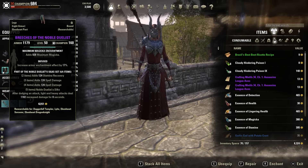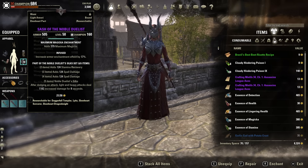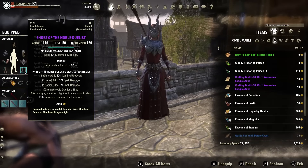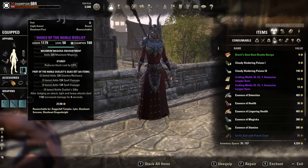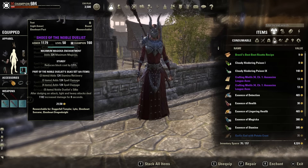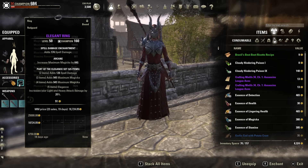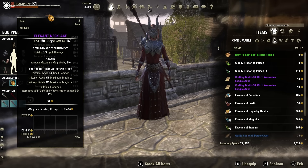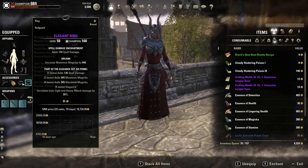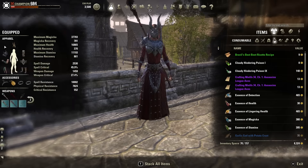Ideally, the traits you want are Infused on your big pieces and Divines on your small pieces. I've got a lot of Sturdy on because I unfortunately got Sturdy pieces from lockboxes — it's not so bad, it means I can block a bit more, but ideally I'd go with Divines to increase damage. The enchants you want are all spell damage. If you don't have enough sustain, you can switch to reduced Magicka cost or increased Magicka recovery, but you'll lose some offensive power.